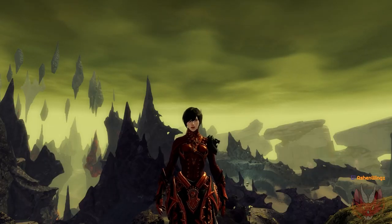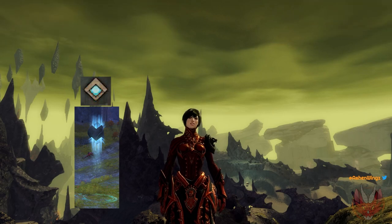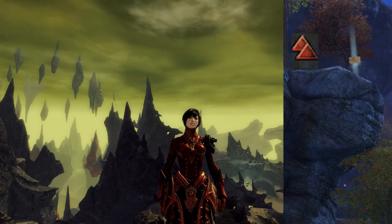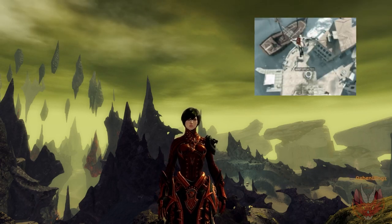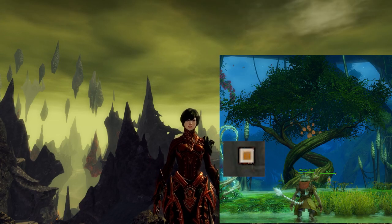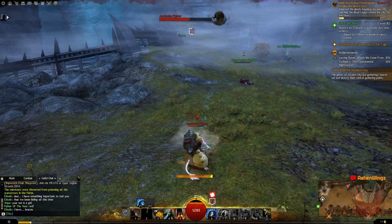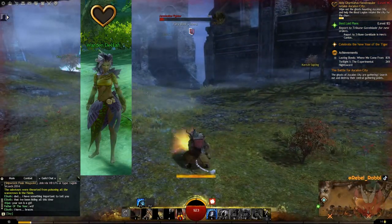To elaborate more on map completion, you have five different objectives on each map: Waypoints, which teleport the player to a spawn point on the map; Vistas, which are usually found up high and give a nice cinematic view of the land, much like the lookouts in Assassin's Creed — just know there aren't any hay bales below these vistas, so watch your step; Points of Interest, or POIs, which are just special points on the map designated to a town or landmark. The next two objectives are probably the most important in your leveling journey: Renowned Hearts and Hero Points.